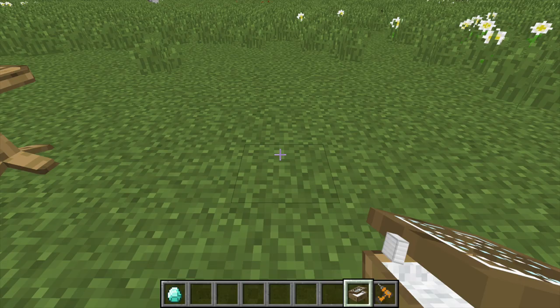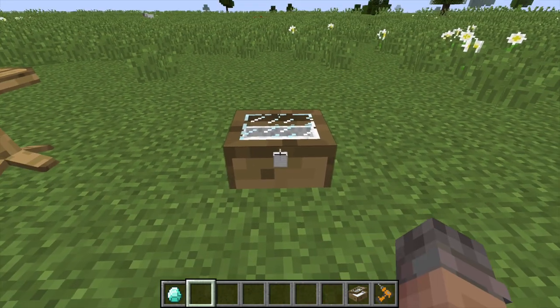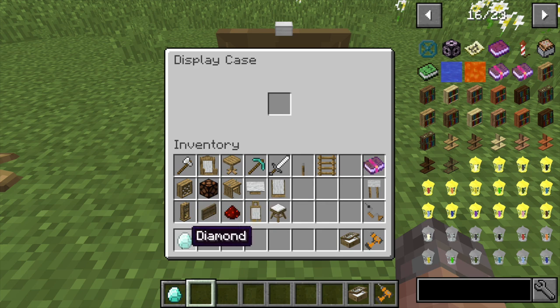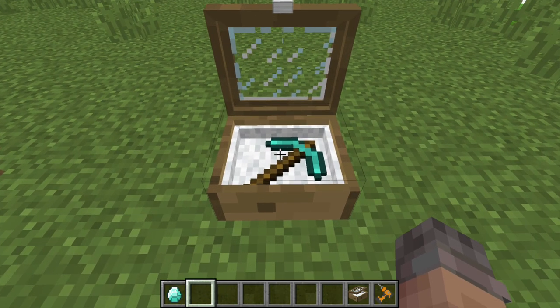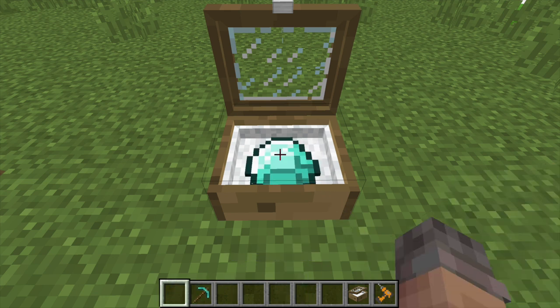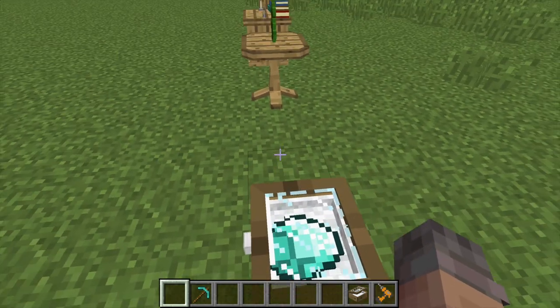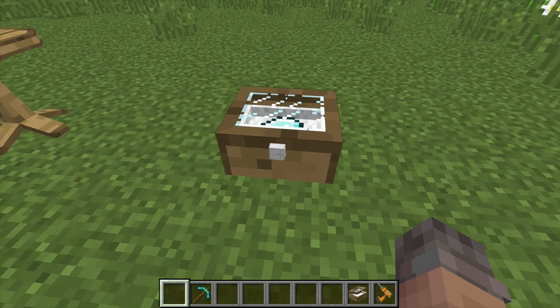The oak case — place it down, and you need to shift and right-click to close it. Right-click with an empty hand to open it; it has one slot for placing an item like a diamond pickaxe. Right-clicking the item pulls it out, or you can swap another item in. The item fills the display space inside the case. It's a cool way to protect expensive items, and it can also be used with the lock and key mechanic.